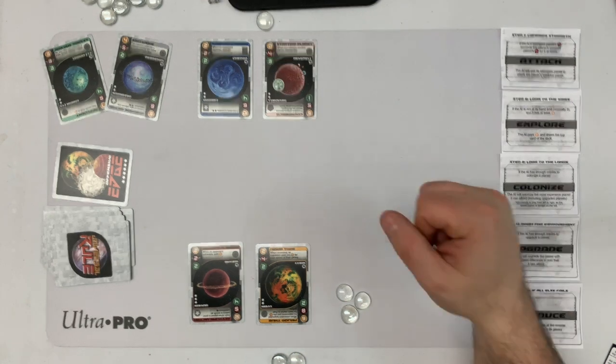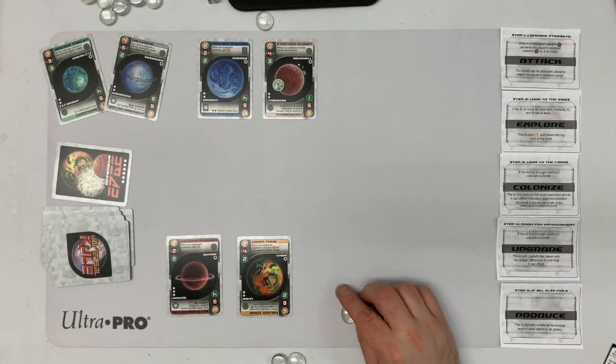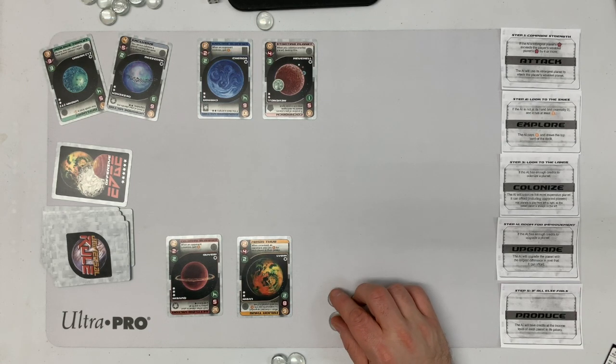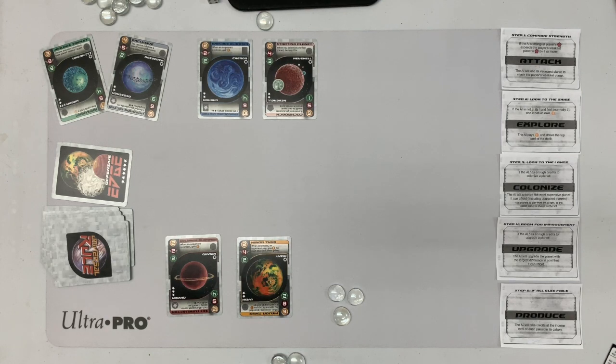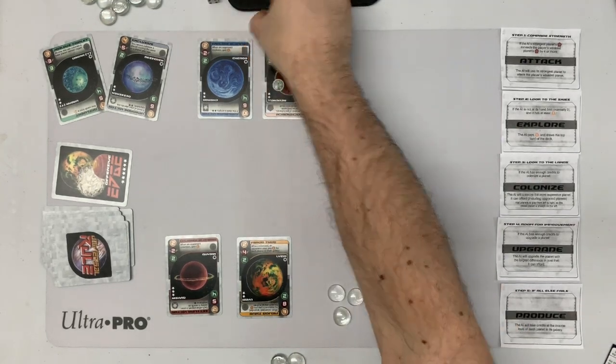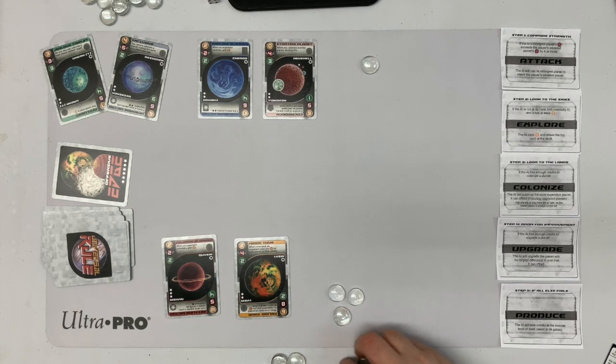It's my turn and I'm sitting on some coins. They have nothing, so I'm going to take advantage and produce. Follow cost two — they can't do it. They gain one for not following, and I gain four, which puts me in a really good spot.